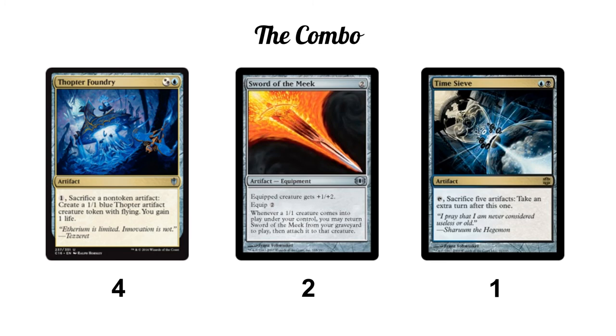This deck is a little susceptible to hate. Graveyard hate obviously beats Sword of the Meek — if they have something like Rest in Peace or even just Relic of Progenitus, they can exile the sword when it hits the graveyard and turn off the combo. Also, these are activated abilities of artifacts, so Stony Silence hits all of them. That's the one disadvantage: a lot of the hate that exists in Modern does hit this combo.